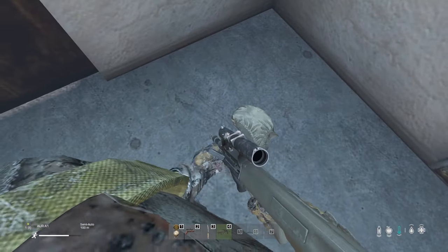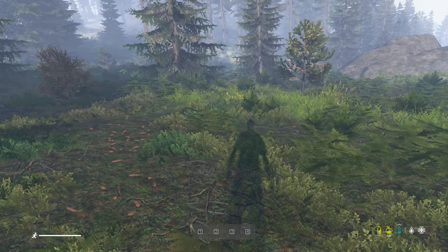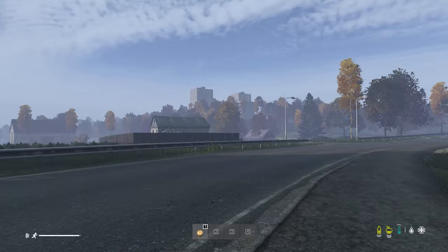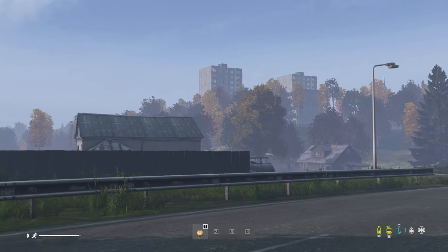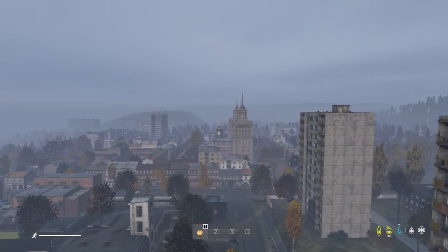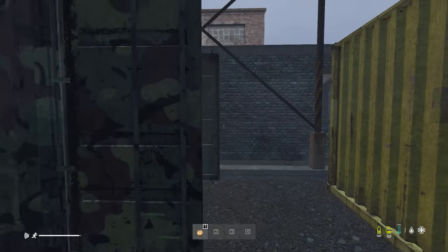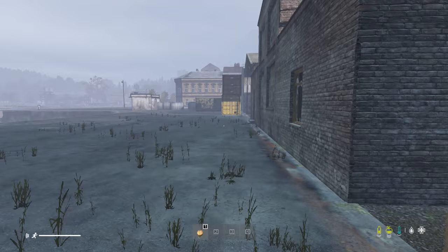Originally on Paris Island you can find NBC gear. If you spawn in somewhere closer to Stannington, definitely loot this city. It's very similar to Chernogorsk, Berezino or Electro. You will find a few police stations, fire stations, hospitals, a lot of civilian buildings, military loot spawns, etc.